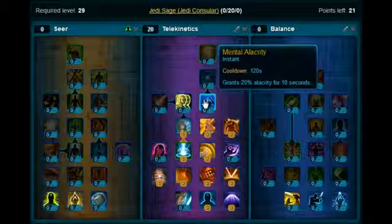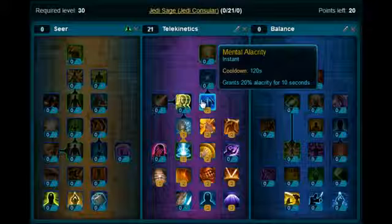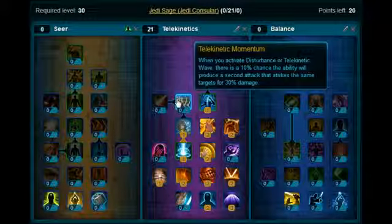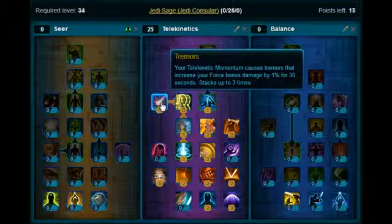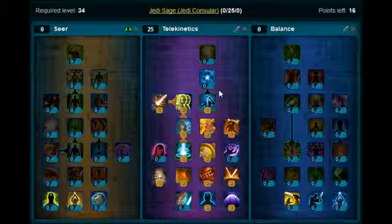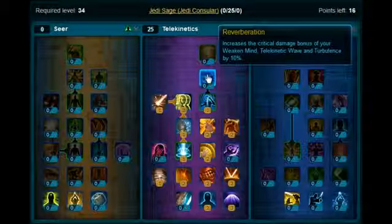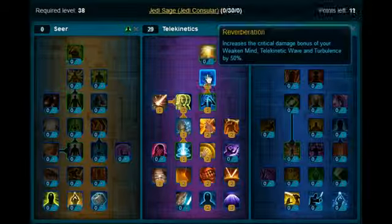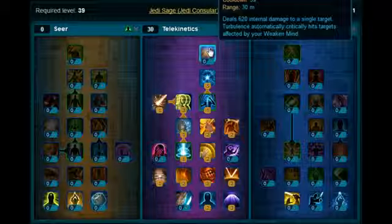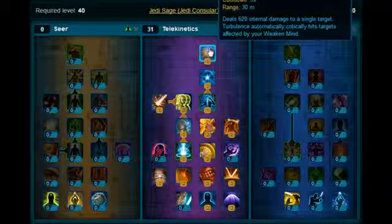You will want to pick up Mental Elicitory. Put three points on Telekinetic Momentum. You want to pick up Tremors. Then moving up, you want to stick all five points on Reverberation, and that will allow you to pick up Turbulence at the top. So that is the Telekinetic Tree done.